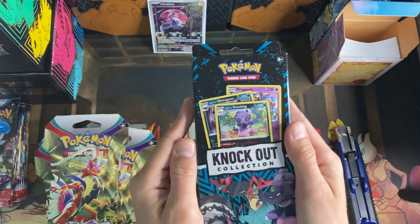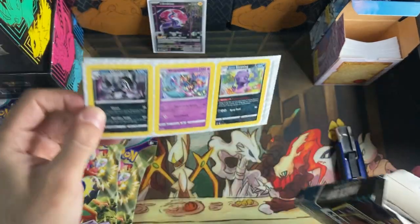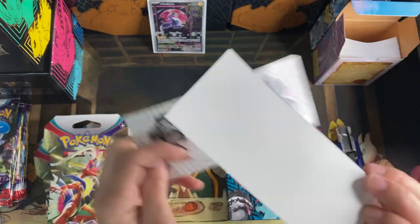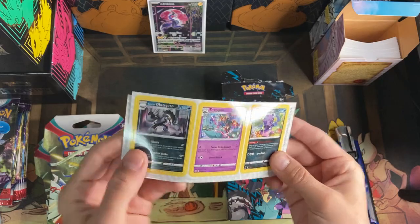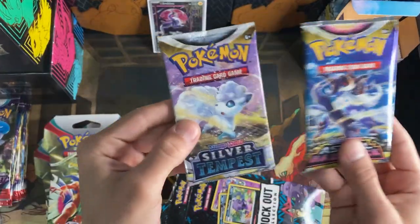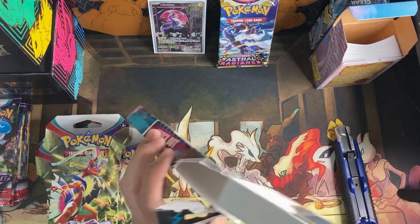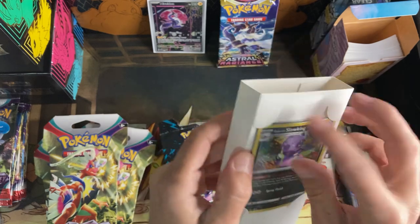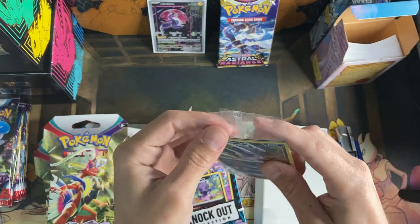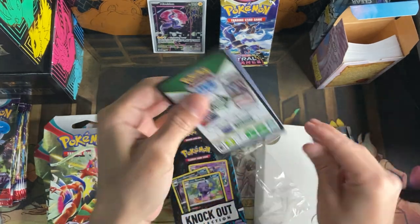I decided to throw in just a couple extra packs to mix it up for you guys. Oh, that's cool — look at that, a little pop-out. Are they stickers? Yeah, they're stickers — that's cool. I'll save them for my son later. And there's Astral Radiance and Silver Tempest — not bad. I have not opened barely any Silver Tempest or Astral Radiance. Let me get this open without damaging it. They actually put them in like a sleeve — I thought it was a sleeve for a second.